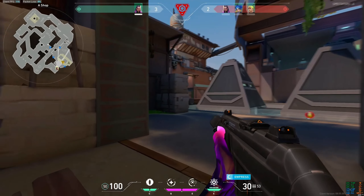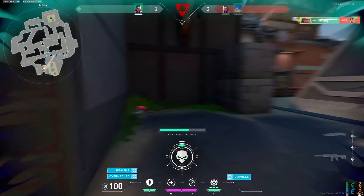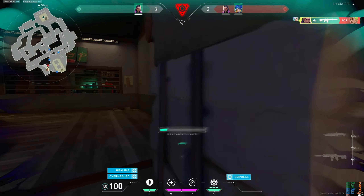The four mechanics you should be paying the most attention to are your aim, crosshair placement, and peaking. The best places to practice these mechanics inside the game are the range, deathmatch, and team deathmatch.